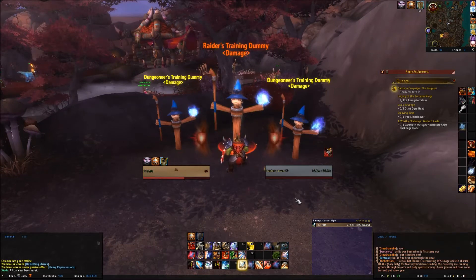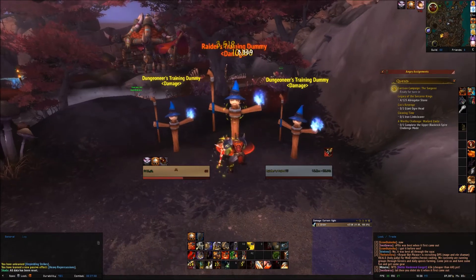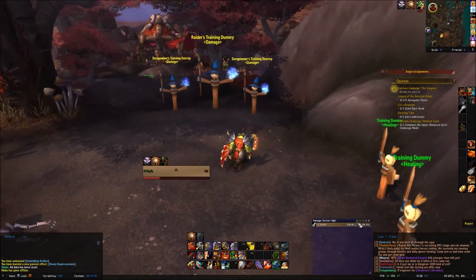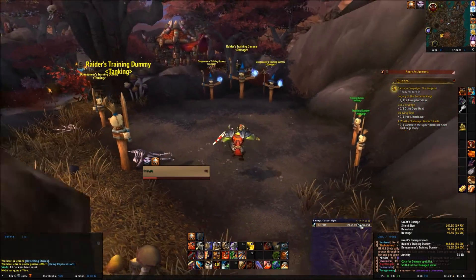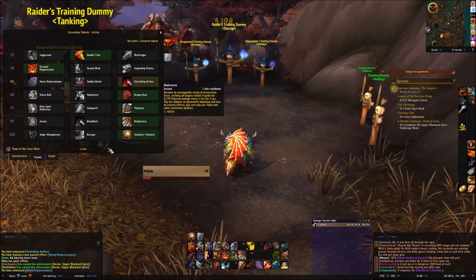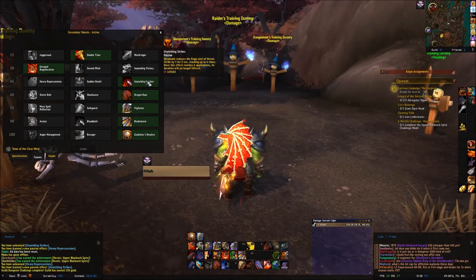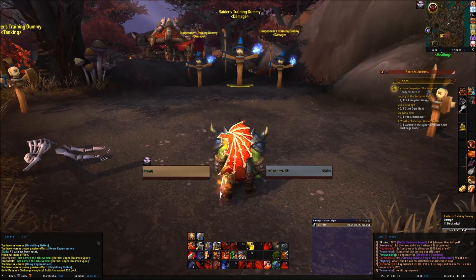We are actually doing less DPS. Devastate and Revenge took over, but we still do less DPS overall — so Unyielding Strikes is the better talent in my honest opinion. Feel free to test it for yourself though. You still have about a week, or however long whenever you see this video. Unyielding Strikes all the way — Heroic Strikes. Thanks for watching, and screw removing Blizzard.